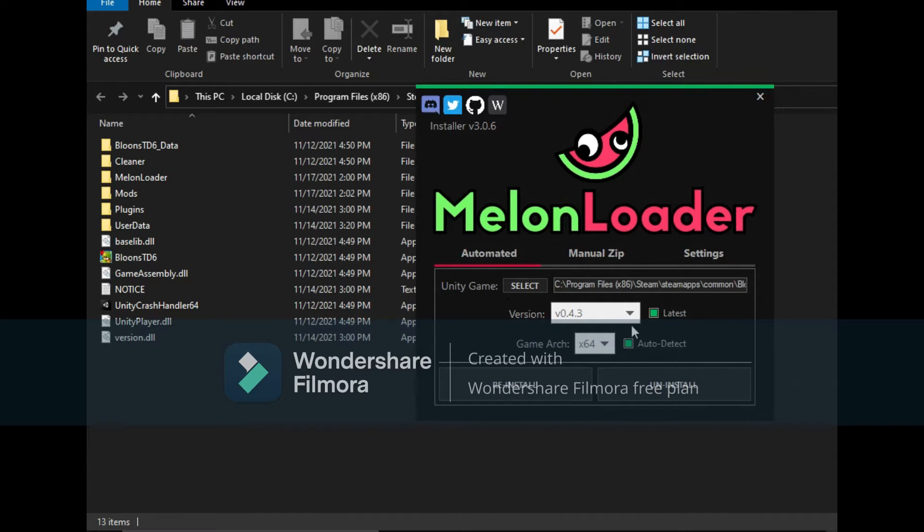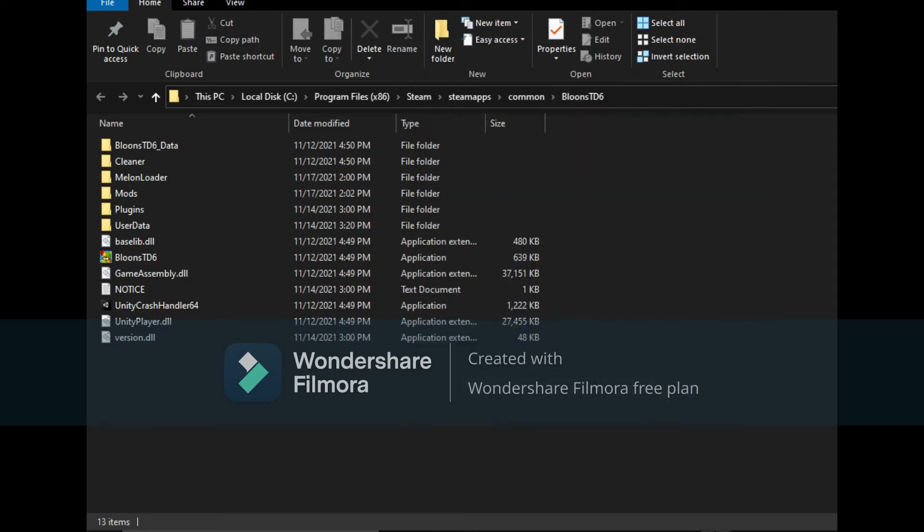Then you're going to select the version and tap Install — I already have it installed. After that, run the game once under Steam and it should create a mods folder.